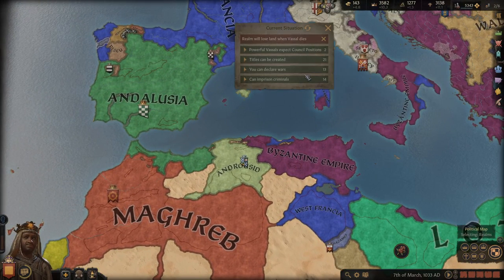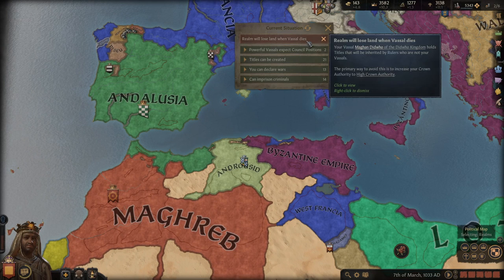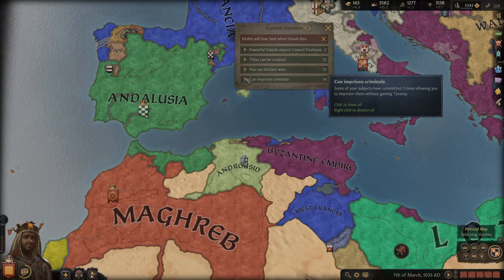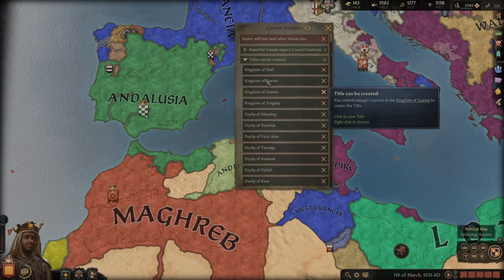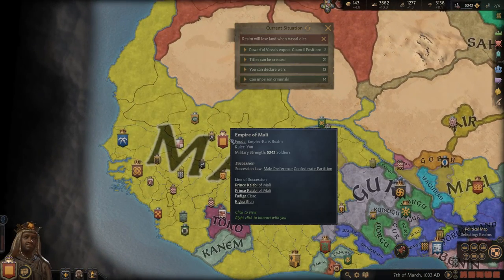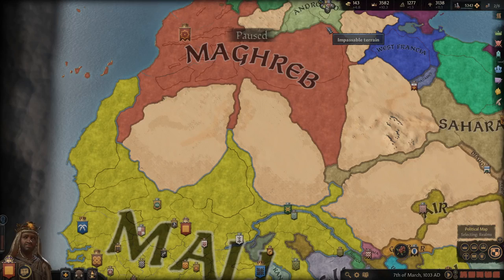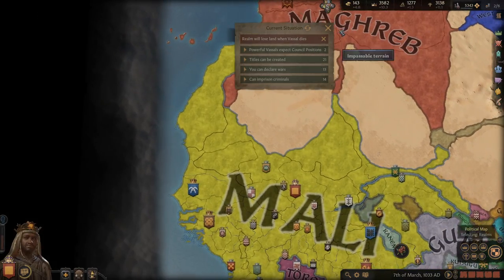Up here you have the issues panel — it's a good habit to keep clicking on it. It basically tells you what's going on in your lands. You can imprison criminals and create titles. I've got a lot of kingdoms I can create, but I'm avoiding that because right now everything is being distributed among my ruler's children and I don't want to do it until I have a single-heir succession law. This panel will also tell you if you can blackmail people for hooks and if you can change feudal contracts.